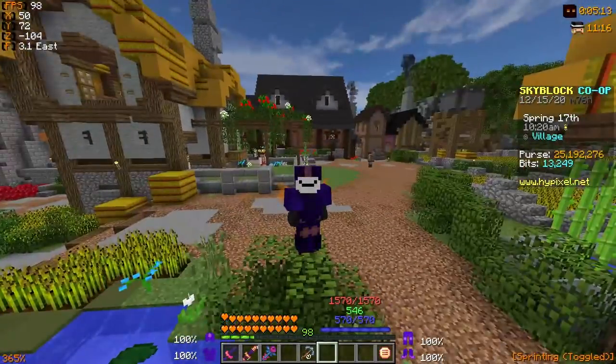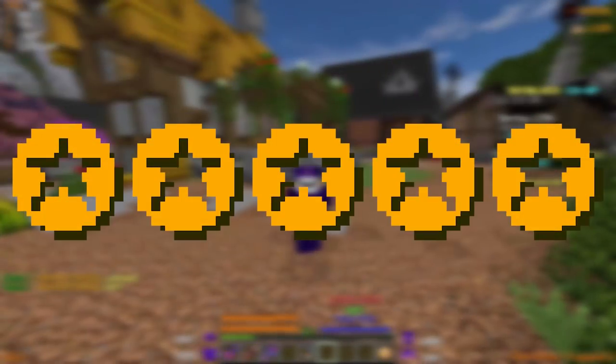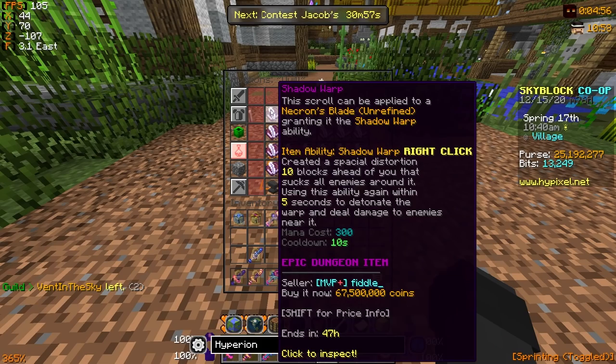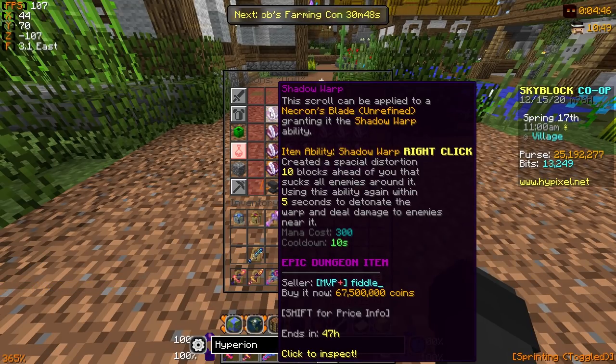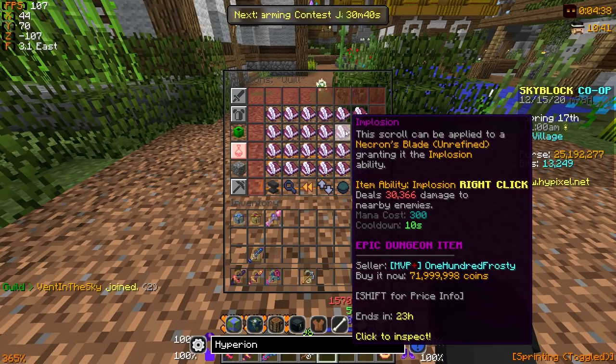That's the Handle alone. After that, you're going to need to grab all the Wither Catalysts as well, and you'll also need to get the Laser Eyes, the Enchants, the Stars, and there's also a set of Scrolls you will need. We have the Shadow Warp Scroll here at 70 mil, the Wither Shield Scroll at around 67 mil, and then there's the Implosion Scroll, which is about 72 million coins.